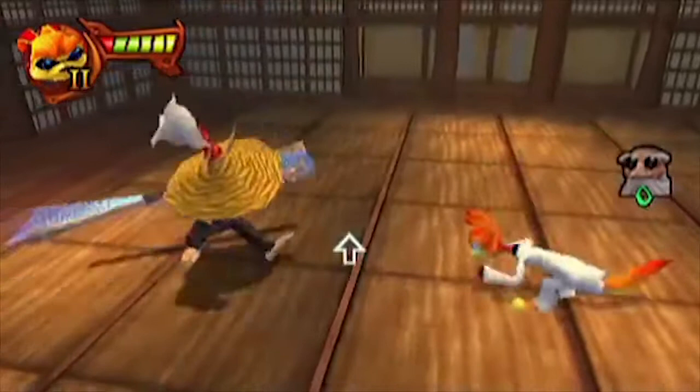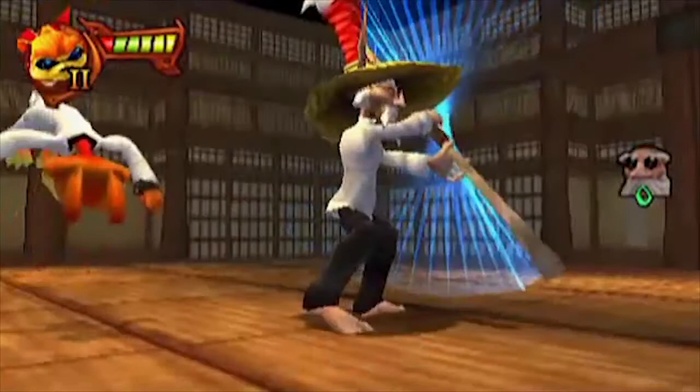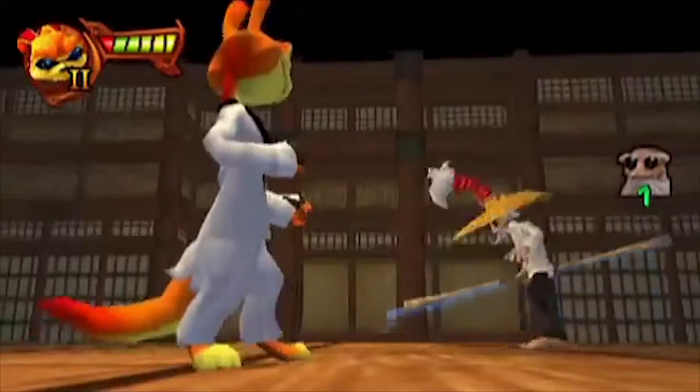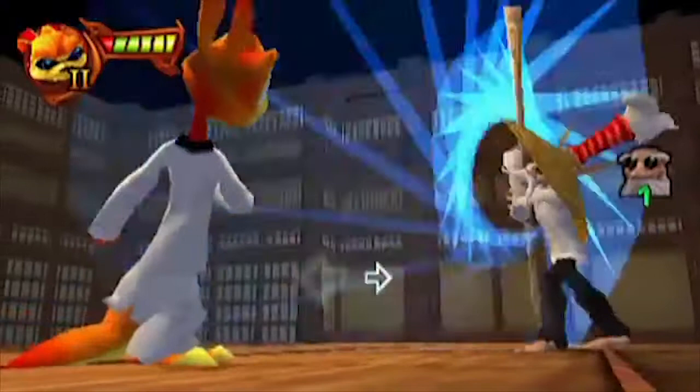In Daxter, the farmer appears in the dream minigame. This dream takes the place of Neo and Morpheus' fight in The Matrix. Daxter is portraying Neo and the farmer takes the place of Morpheus. In the dream, he is wearing black pants and a white shirt, as well as glasses similar to the iconic pair Morpheus wears. He also carries a staff to fight with.